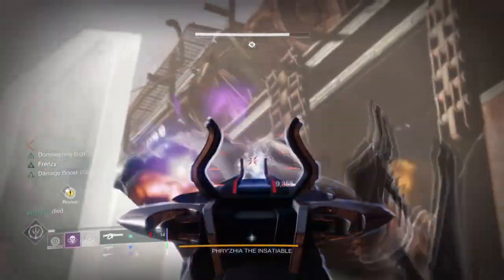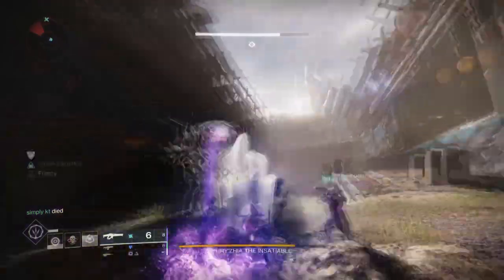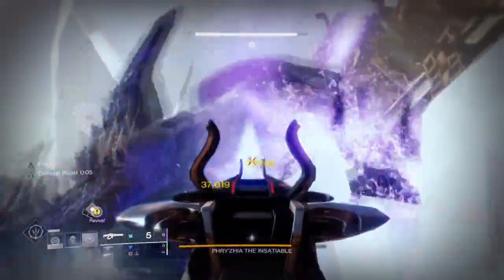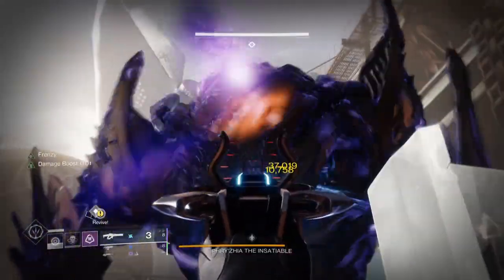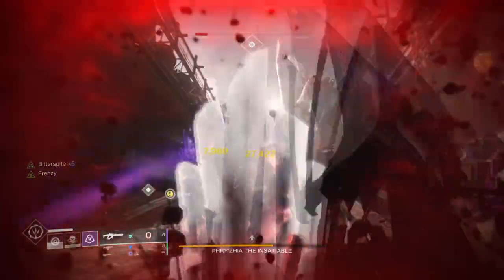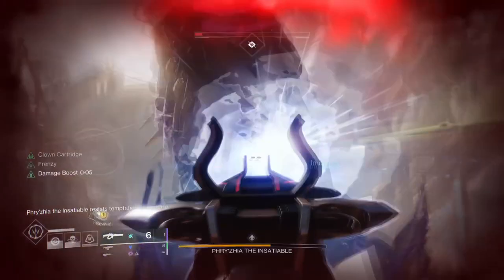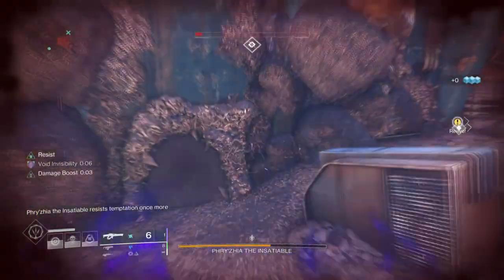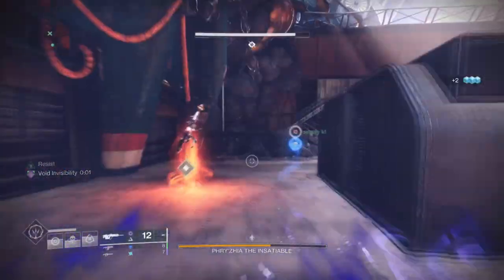You can get a 35% damage buff by simply exiting your invis, get a reserve overshield for you and your allies, and gain an improved class ability regen by simply pulling off a finisher. If you're looking for an aggressive version of the Omnioculus, the Gyrofalcon Hauberk is something you'll want to aim for and get for end game — trust me, this build paired with army use can bring out some hefty synergy not seen before with Hunters.